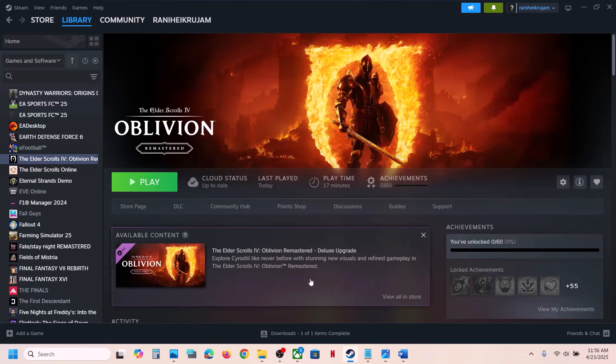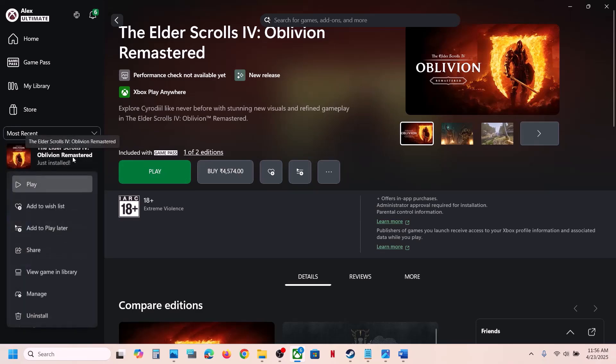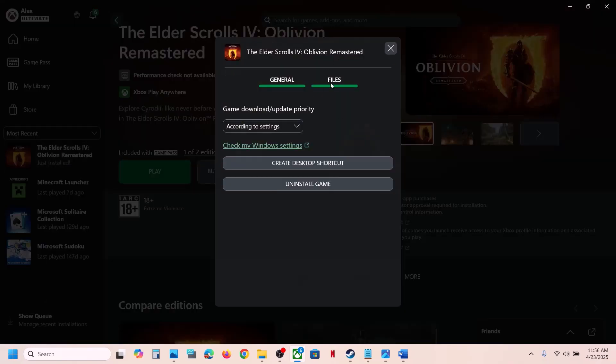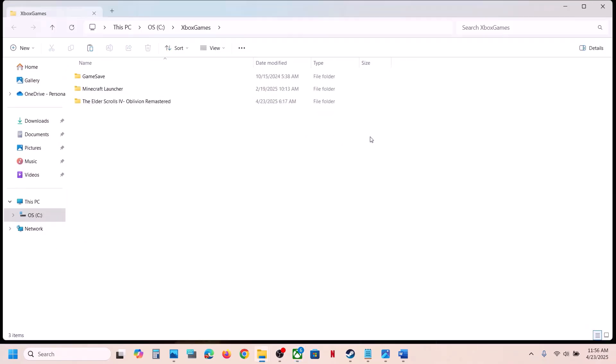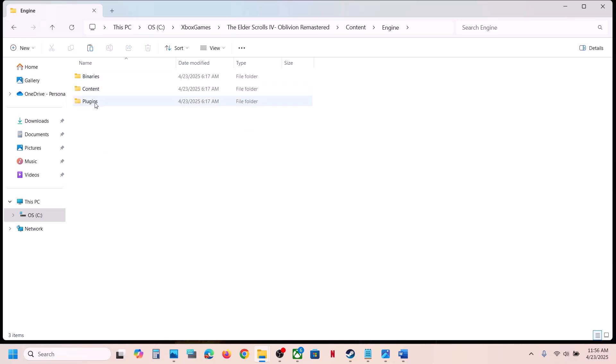If you have the game on the Xbox app or Microsoft Store, right-click on the game, go to Manage, then go to Files, and click on the Browse option. Open the game folder, then the Content folder, then open the Engine folder and Plugins.